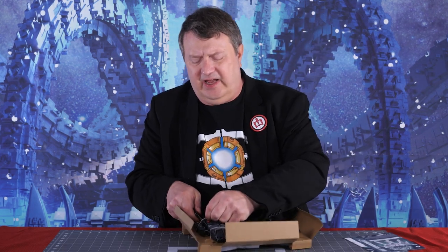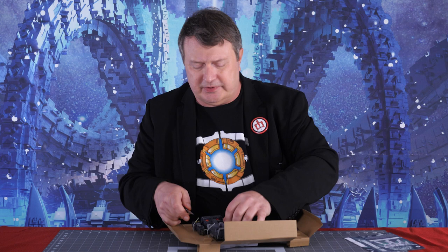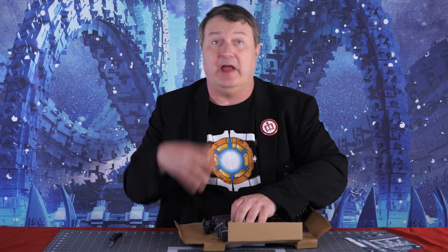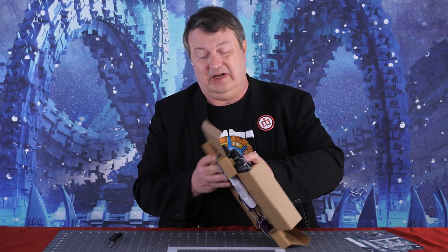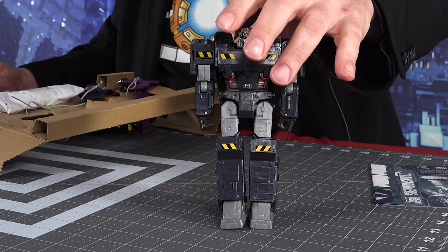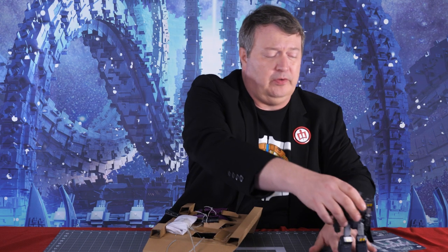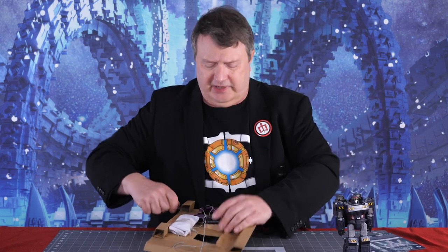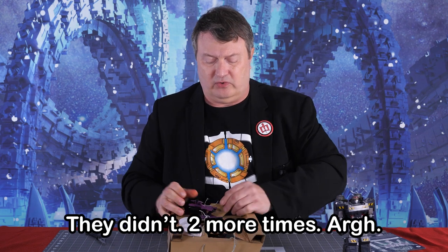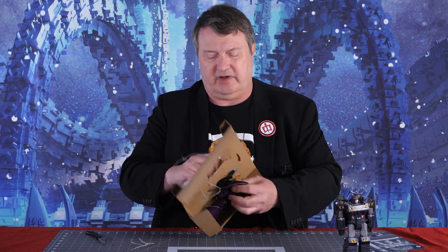I also ordered the Shockwave and Optimus two-pack from Amazon, and they sent me this instead. I had also ordered this from Hasbro Pulse and received it as well. So I'm hoping Amazon sends me the right one. We have Megatron out of this package — the legs feel kind of wobbly. They've used this mold a bunch of times. I had tried to order the other set on Hasbro Pulse, but it was sold out.